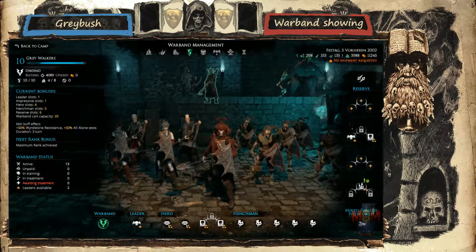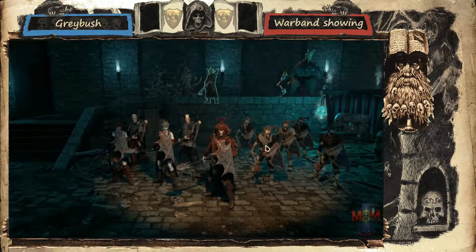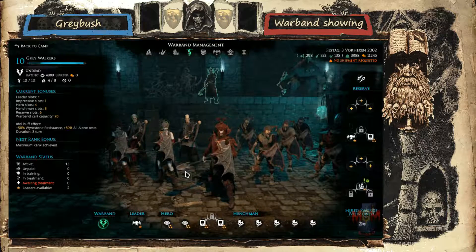We're here with Greybush. Show us your warband. These are the Greywalkers, my undead warband. It's centered mostly around having a strong defensive line with zombies, with good movement on them, backed by two Necromancers and two Thralls.